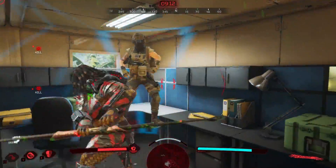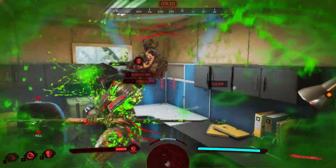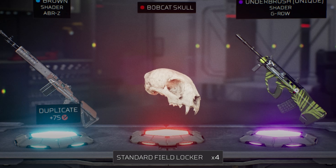That idea seems to have been debunked due to the fact that one of you guys received the Bobcat through a field locker. So these exotic items — you just get them as an exotic rarity. They're very hard to get and it's pretty much one of the secret items you can find from field lockers.